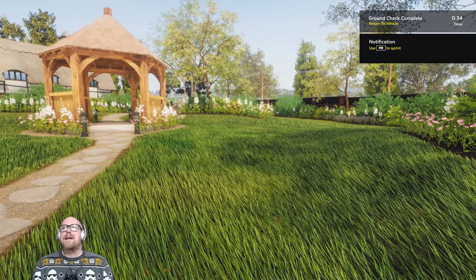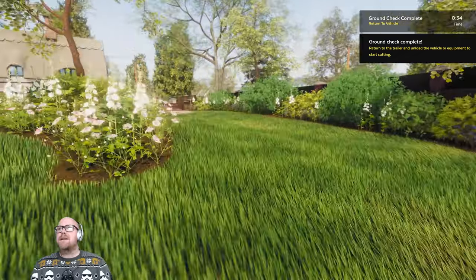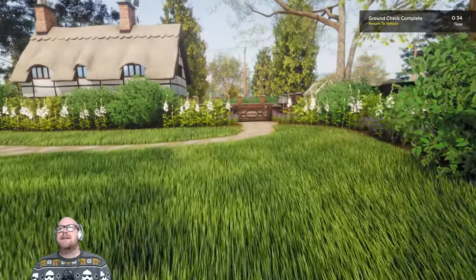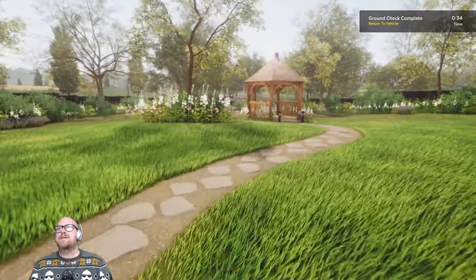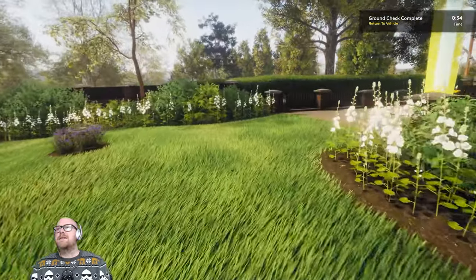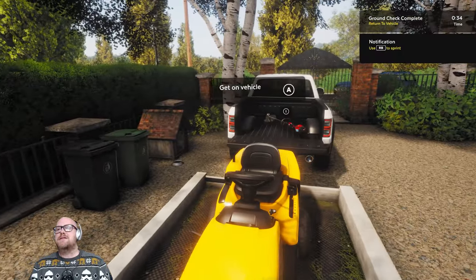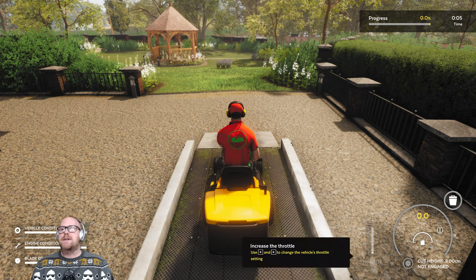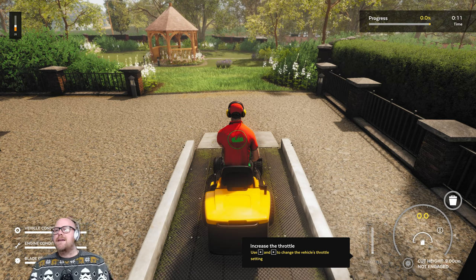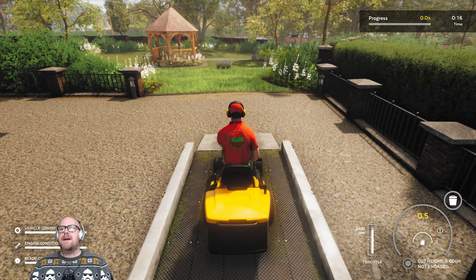That is phase one complete. We're going to be moving on to phase two. The ground check's complete — we need to return to our trailer and unload our vehicle. Apparently we can't go through there, so the gate's shut. So I'm going to leg it back. Here we are — this is my super mower. We're going to hold X to start the engine up. That is quite loud in the headphones. We need to increase the engine throttle, and off we go.